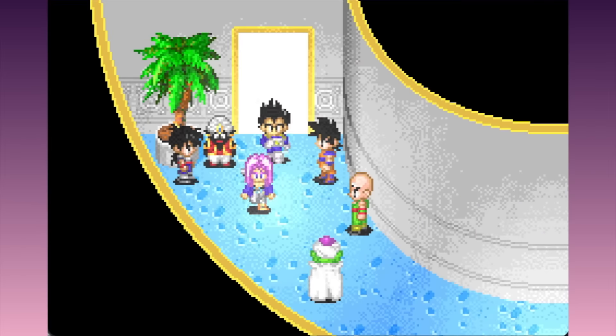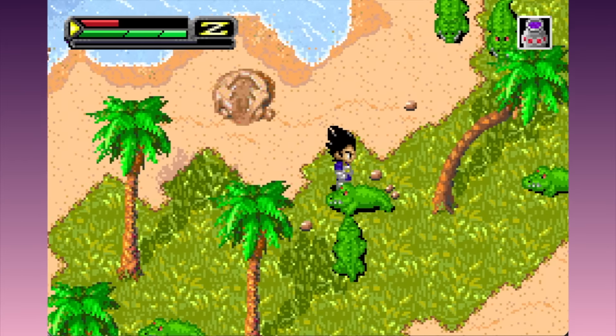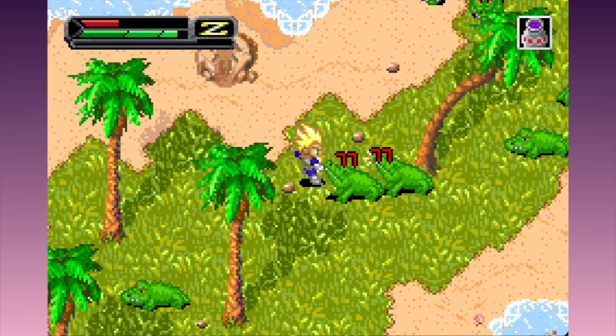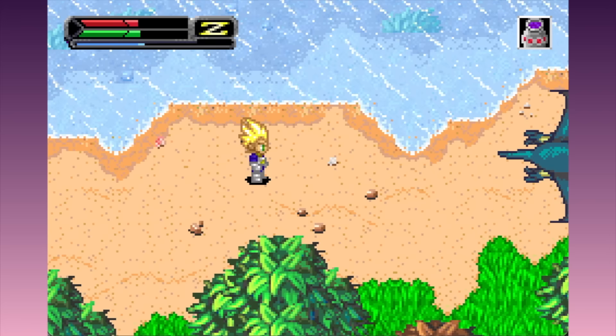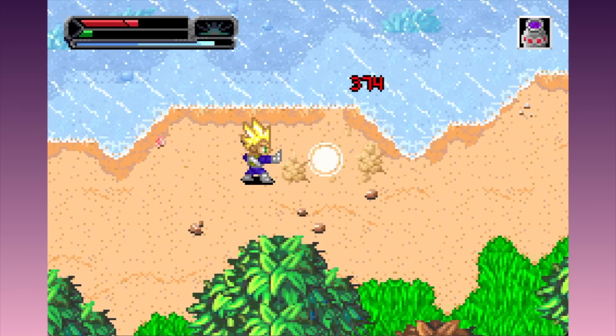So after training in there for a year, Vegeta and Trunks come out ready to take on Cell. Not so fast - first you have to take on these hordes of crocodiles. Oh shit, Jesus Christ, where are they all coming from? I've got to turn Super Saiyan just to fight them off. And there's even more of them in the next island, and this time they're joined by some lions as well. What the fuck is that? I'm gonna have to use Big Bang Attack on this bastard.